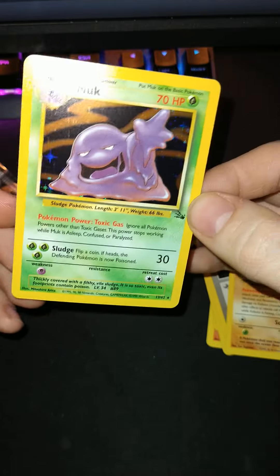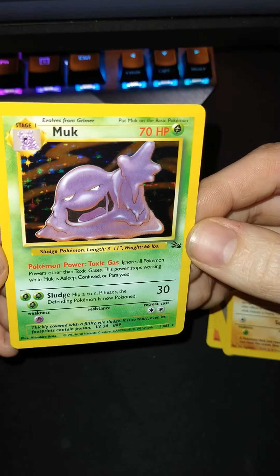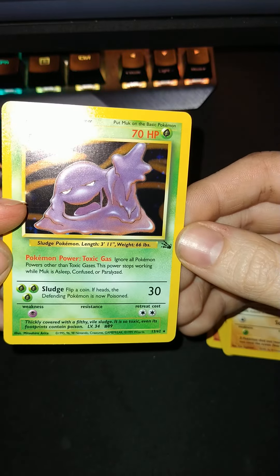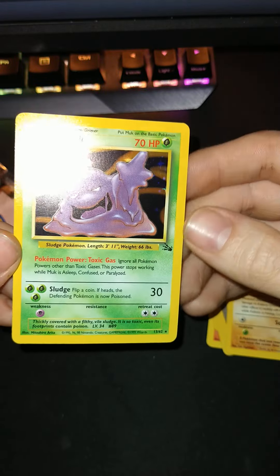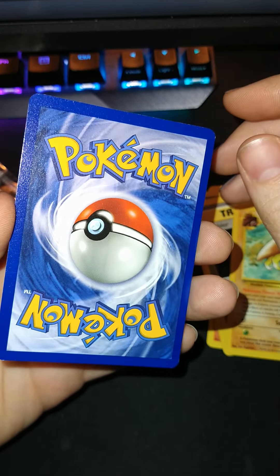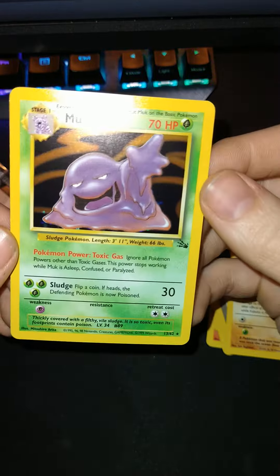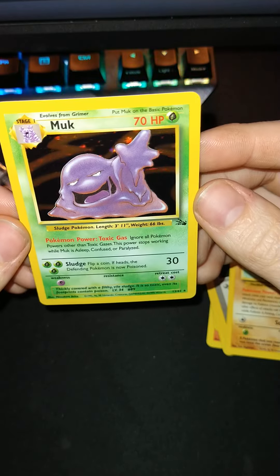Let's take a close look at this, see if there's any print lines. I think there might be one right there — yeah, it looks like this one right there. So definitely not gonna be a 10 with that print line. Back of the card looks pretty good, maybe off-center a bit left to right. There you have it, hollow Muk.